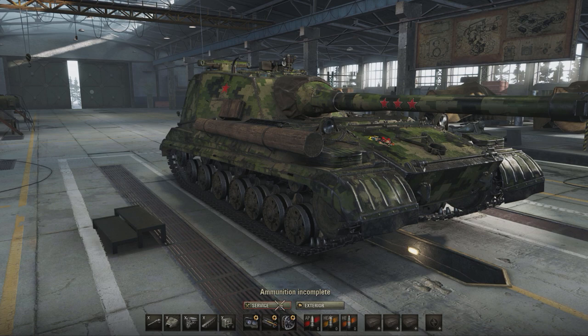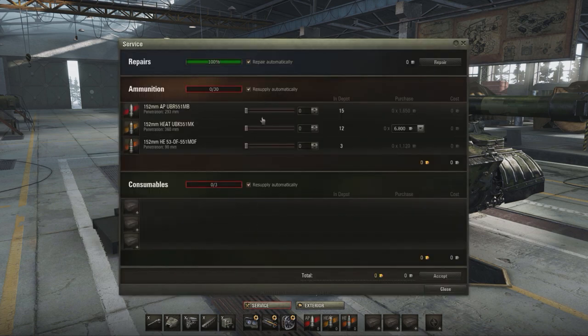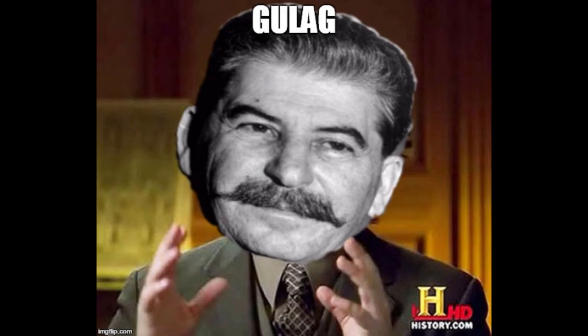As for ammo loadout, you select mostly AP, some premium rounds for armored targets like Type 5s and HEATs. Also don't forget to load some high explosive rounds to send enemy artillery and low HP tanks to the gulag.